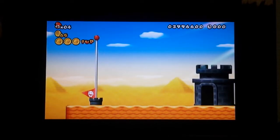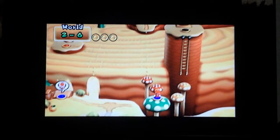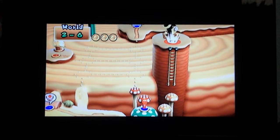Once you finish that, you're going to walk into the castle — in the level. And then yellow mushrooms will appear, and then you can go onto the cannon.